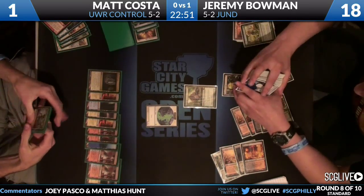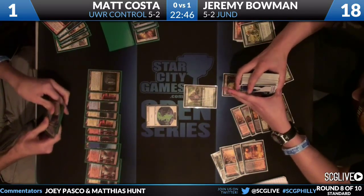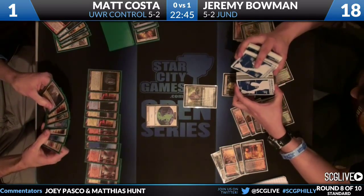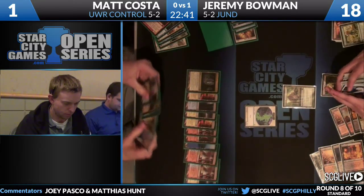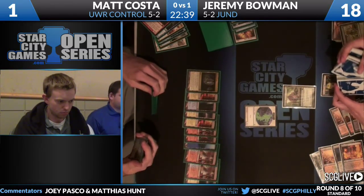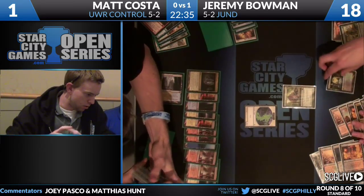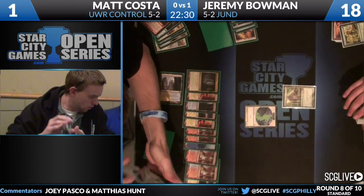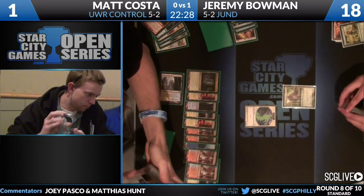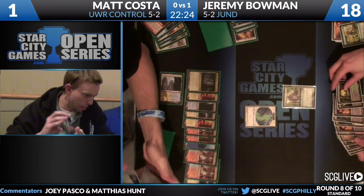At the end of Jeremy's turn, Matt makes a spirit from Moorland Haunt and draws a Counterflux - a little late. It'll counter any of Jeremy's top decks going forward. Because of how that last turn played out, Matt is suddenly in the lead. He can blank an attack from Thragtusk with War Leader's Helix, he has a counterspell for Jeremy's next draw, and all he needs to find is a way to answer the second half of the Thragtusk situation.